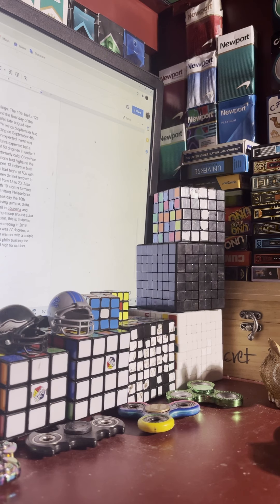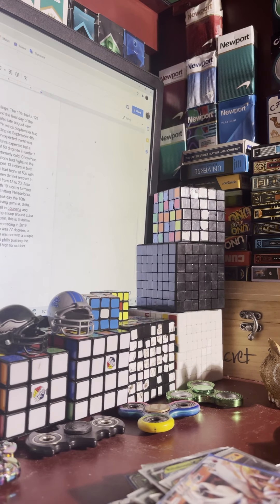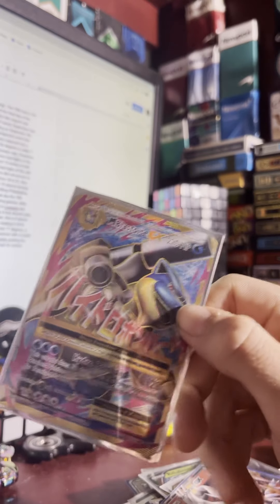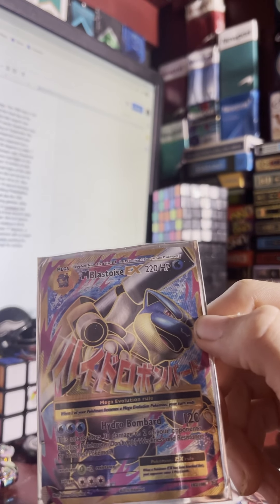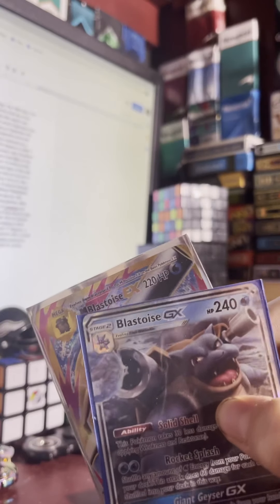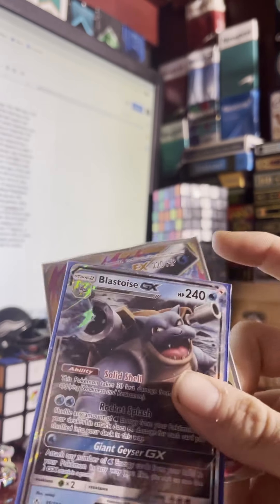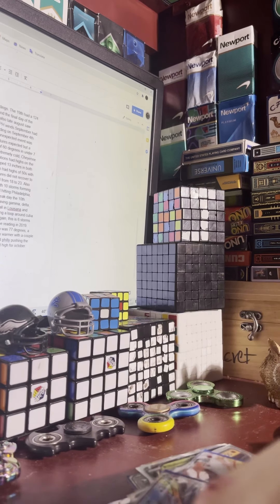The best card I ever got — I have Black Kyurem and then the M Black Kyurem EX. It does 120 health and 220 damage. Black Kyurem and M Black Kyurem are related cards — Black Kyurem is the evolution of the other. So here are my top three cards.